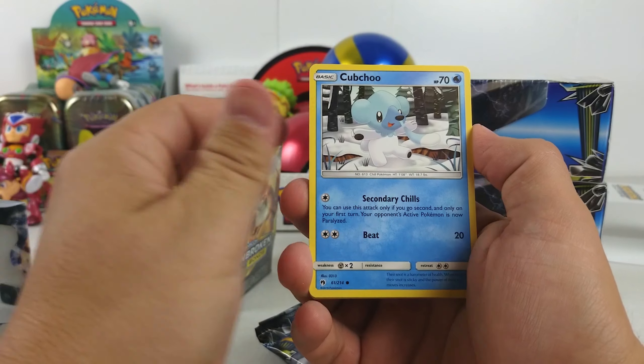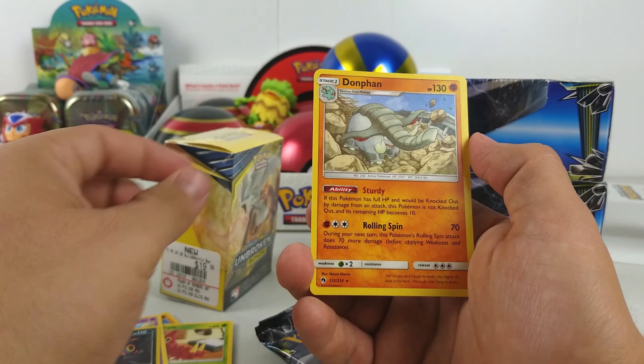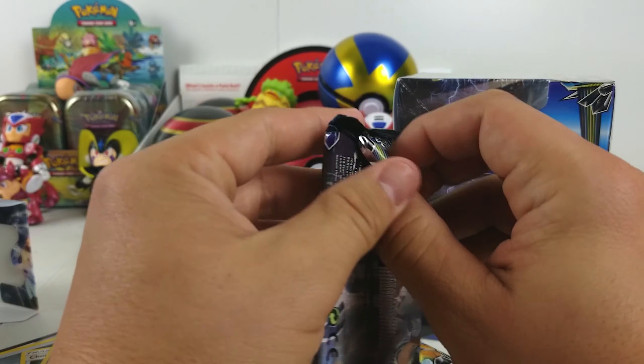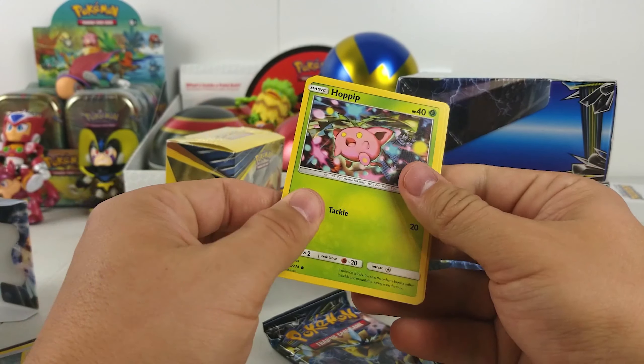Stantler, Durant, a Snotty Bear, Wurmple, a Booby Pokémon, Umbreon, and a Donphan. Oh yeah — Lugia! Lugia Full Art — it's in this set? There's a Lugia Full Art in this set — that would be nice.